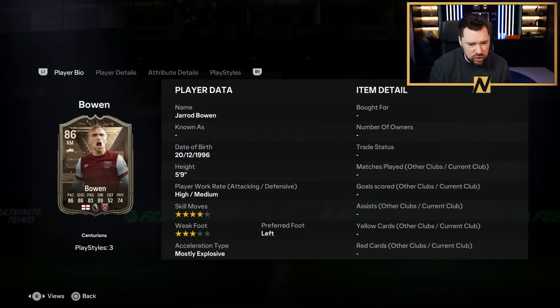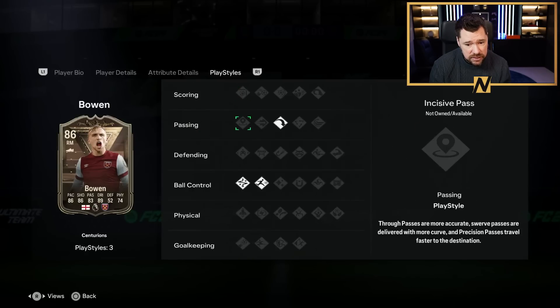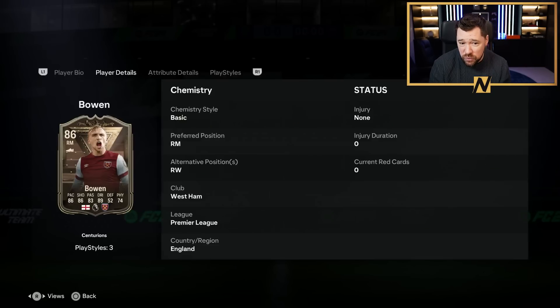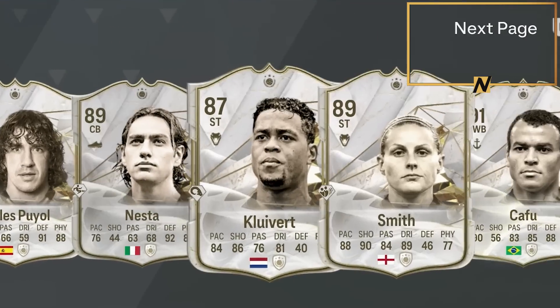Centurions Jared Bowen - how good is he? 86 rated, four star skill moves, three star weak foot, really tidy stats. Technical, rapid, and long ball pass - that's a really really good objective card, I can't even lie.